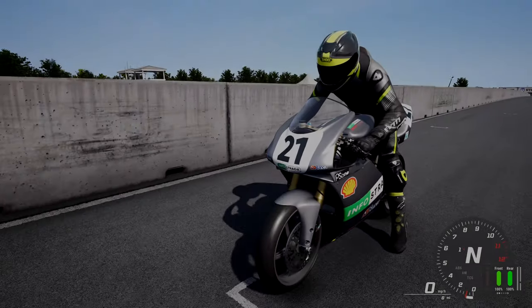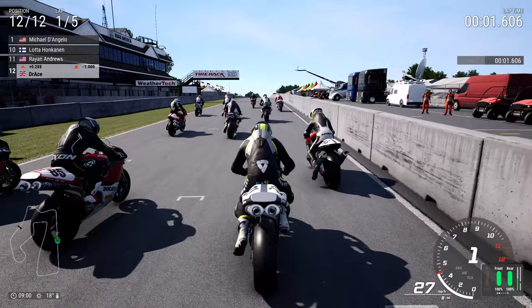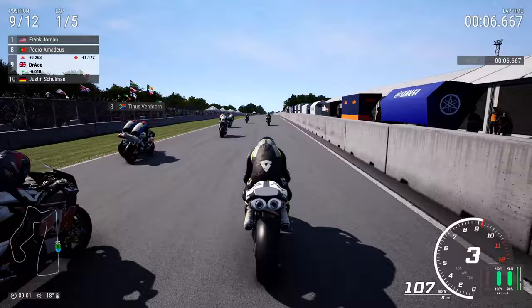Hi guys and welcome back to another Dr. Ace video. Today we're going to be playing Ride 4 and we're going to be using Troy Bayliss's Ducati 996 from 2001 from Imola. I do believe I'm not using Imola today but this was part of the career mode objective that I really needed to get done, and therefore we're going to be here at the Road America circuit.